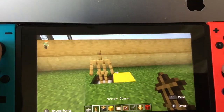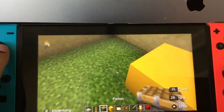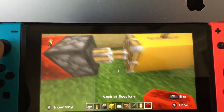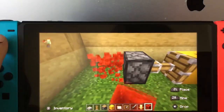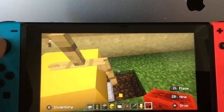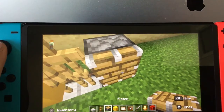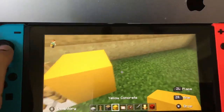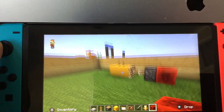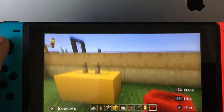Next, take an armor stand and just put it like that. Put a yellow concrete here, yellow concrete there, and just the piston, and then some redstone. Then you're going to do the same exact thing but on the other side. So place that slab, armor stand, little concrete, redstone. And that is going to be the little controller of your arcade machine.